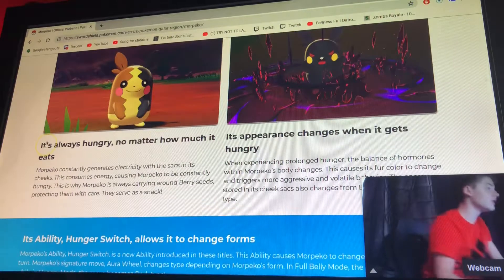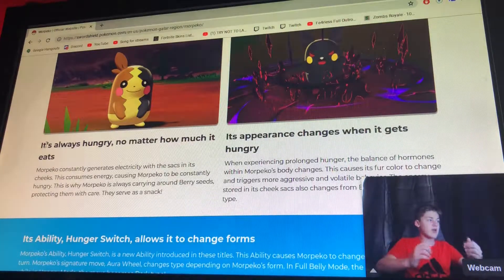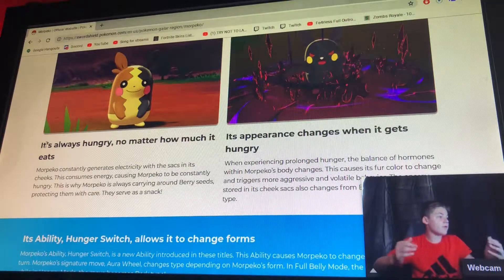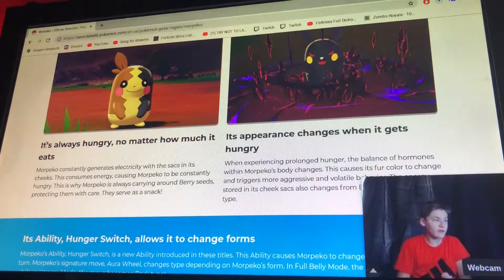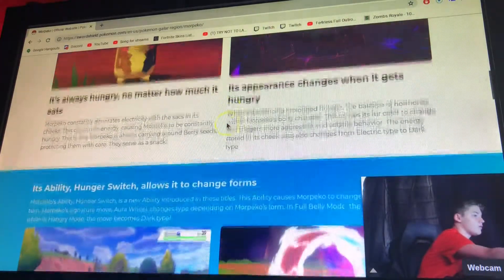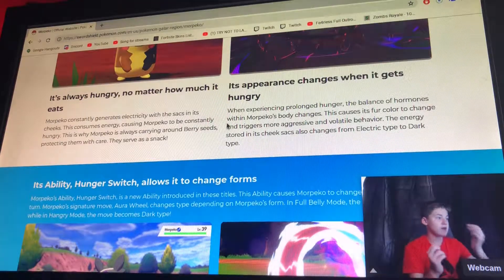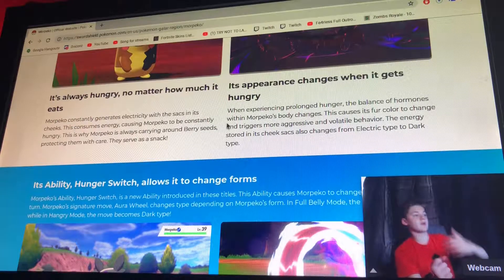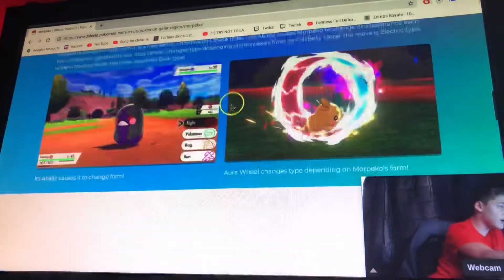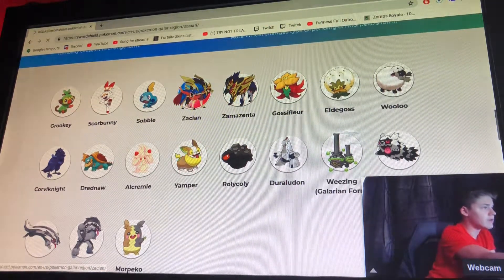Morpeko is constantly generating electricity with the sacks in its cheeks, which consumes energy and causes it to be constantly hungry. This is why Morpeko is always carrying around berry seeds, protecting them carefully as snacks. When it experiences prolonged hunger, the balance of hormones in Morpeko's body changes, causing its fur color to change and triggering aggressive behavior. The energy in its cheek sacs shifts from electric type energy to dark type energy — that is going to be really cool.